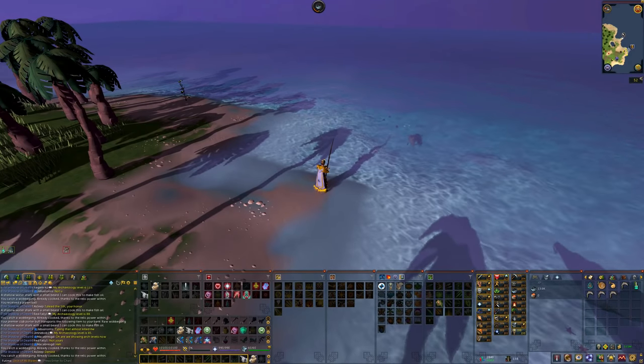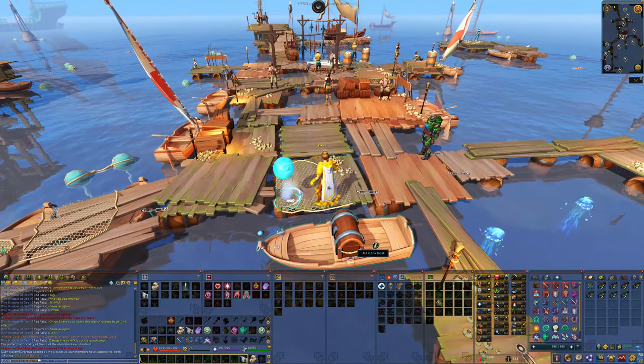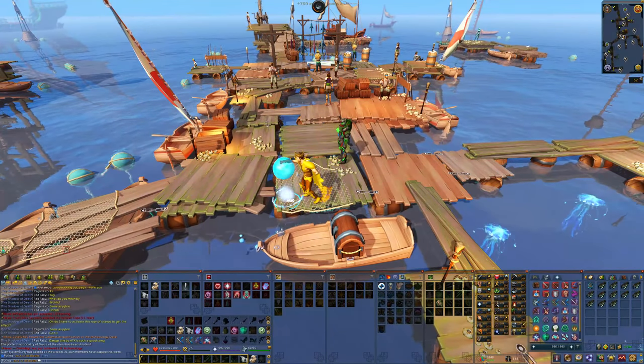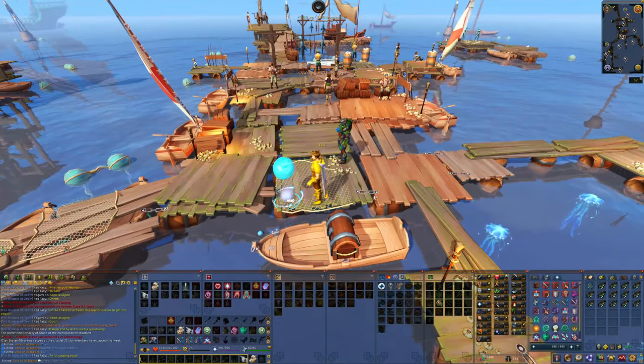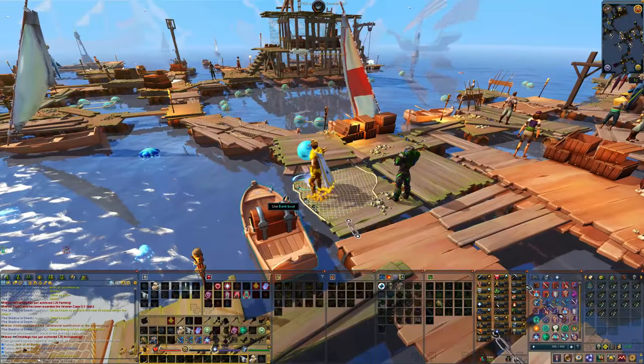All of the other fish on this list that have an experience amount shown should work. Maybe there's some kind of exception when you're doing a quest, but as far as I'm concerned, all of these fish listed here work. You might also be wondering: does this relic work with divine locations like a rocktail bubble? No, it does not — I tested this. I'm not sure if this is intended, but currently as of making this video, it does not work on divine locations.